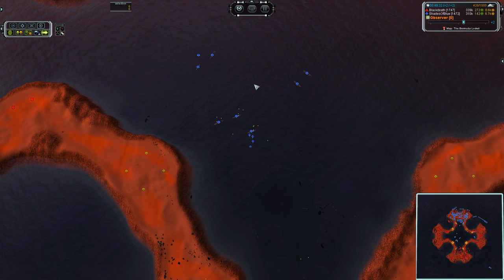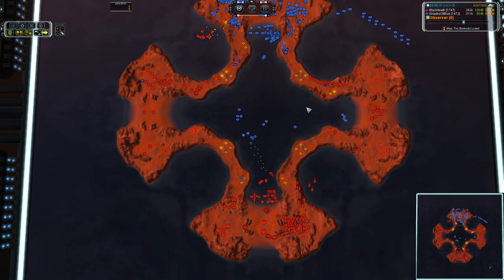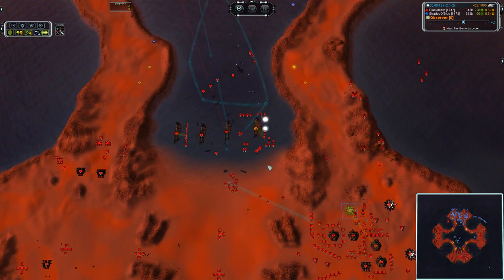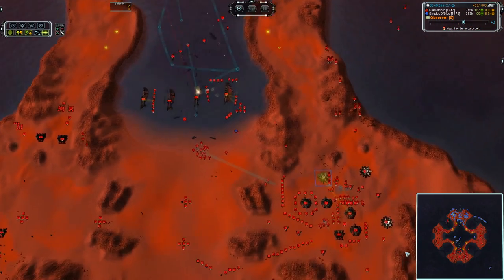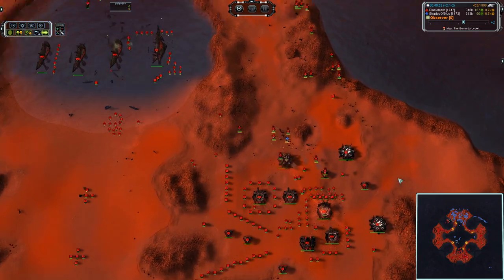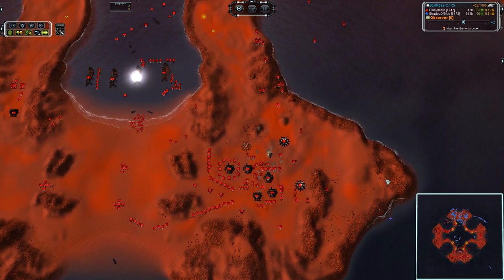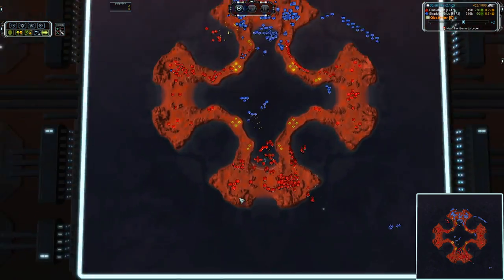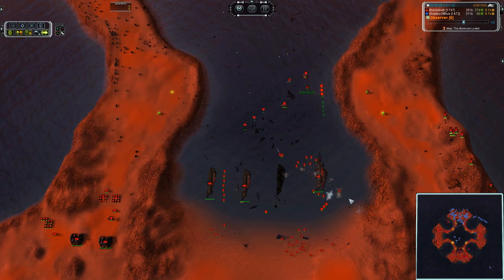There's a Strat Bomber coming in — thankfully there's ASF. That thing's going directly for the build power, there's the bomb. He's going in for the drop on a T2 P-Gen — going to take out a handful of engineers and that T2 generator. And the ASF are going to clobber it out of the skies. Not the best run I've ever seen for a Strat — not the best by a long shot.